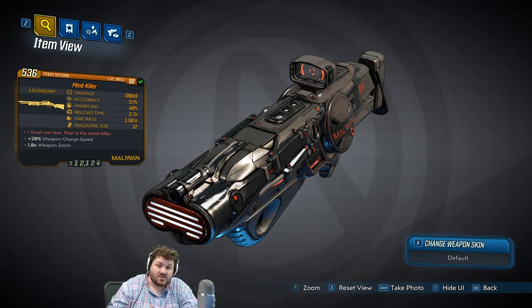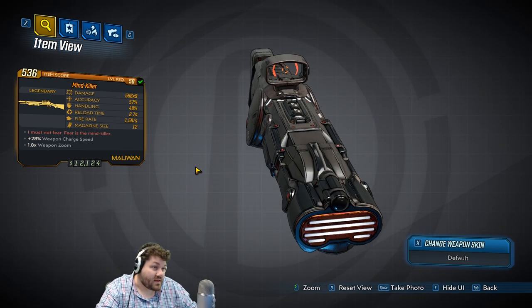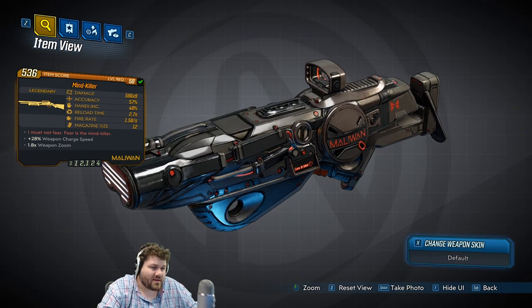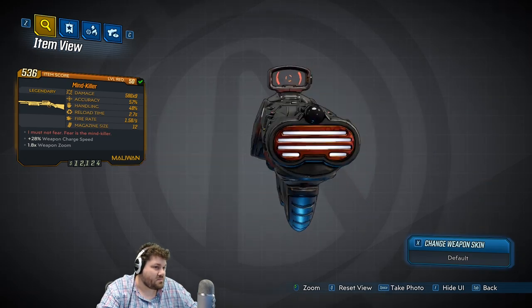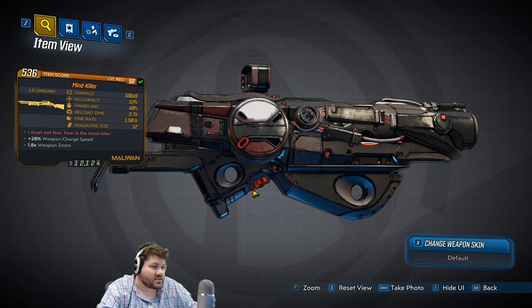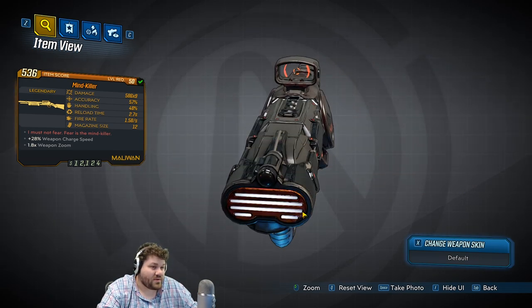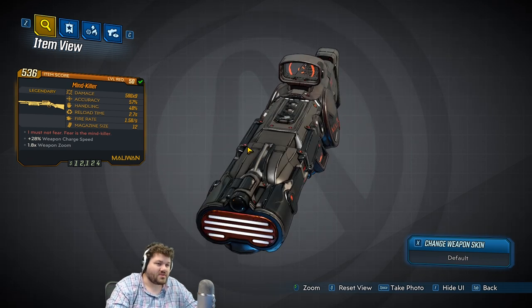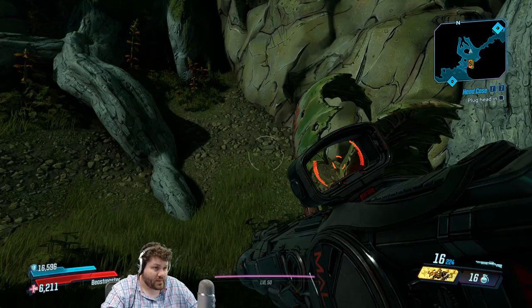As for the way the gun looks, I like it - I like the black and red skin. But I don't think this is specifically because it's a legendary; it just looks cool. I don't see anything uniquely special about the legendary appearance, but overall it doesn't look too bad. I always think these Maliwan shotguns look like a pair of ski goggles or night vision goggles - it's just off-putting to me.